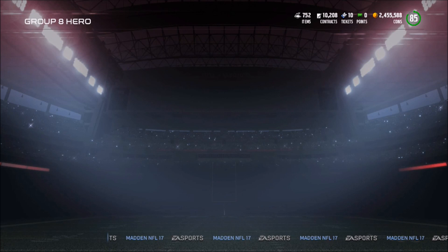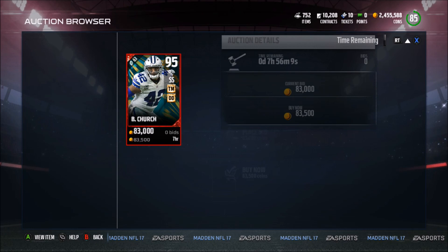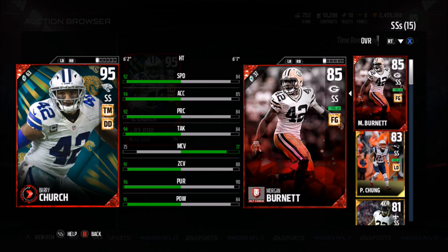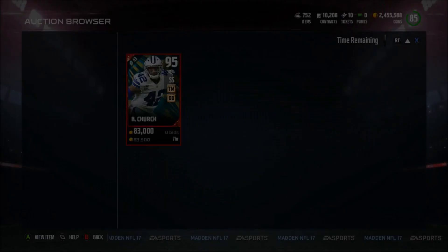Especially now with how everyone has Randy Moss. Larry Warford unfortunately is not up on the auction block right now. But we do have a 95 overall Fairy Church — 92 Speed, 94 Excel, 92 play-rick, and a 94 Tackle, 75 man, 91 zone, 96 pursuit, and a 91 hit power. I am very upset that he left the Cowboys, because he was great for the Cowboys. He also has a block shed of 86, so a very good card right there. He is definitely going to be missing on the Cowboys — one of our best tacklers on the team.